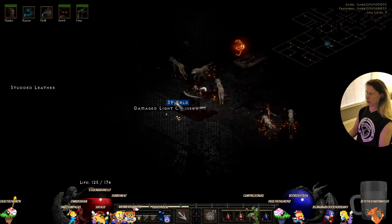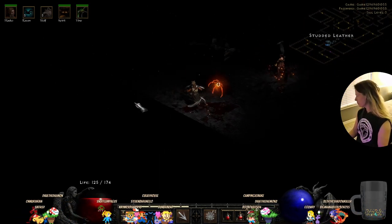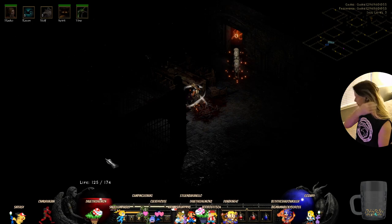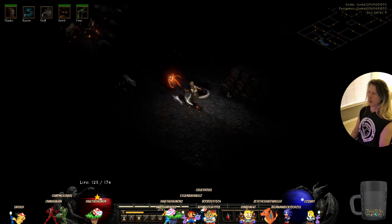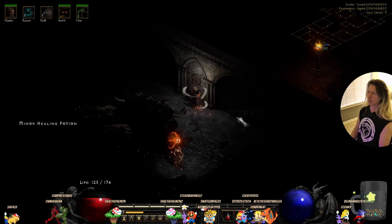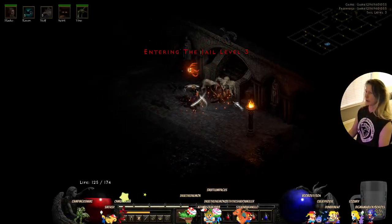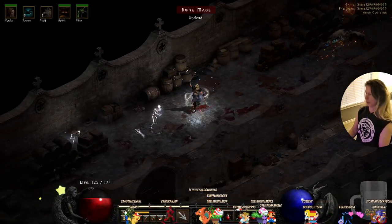We missed one monster. Over 9,000? You have over 9,000 gold coins? There, inner cloister — finally we're outside of the jail. It puts me right back in the jail — that's so dumb.